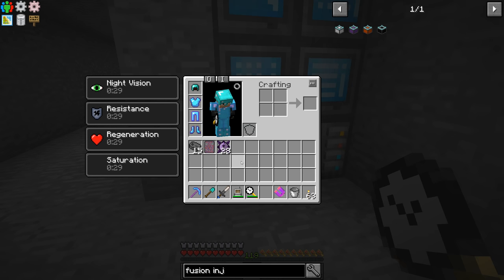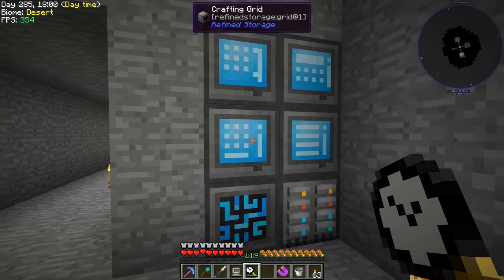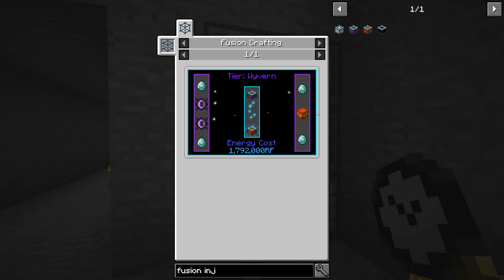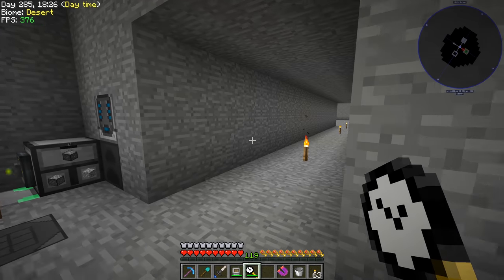So we need 48 to 56 diamonds — I'll just grab a stack of diamonds, that should be okay. And then we need 14 blocks of Awakened Draconium. We should have everything we need now to upgrade our Wyvern Fusion Crafting Injectors to the next tier.